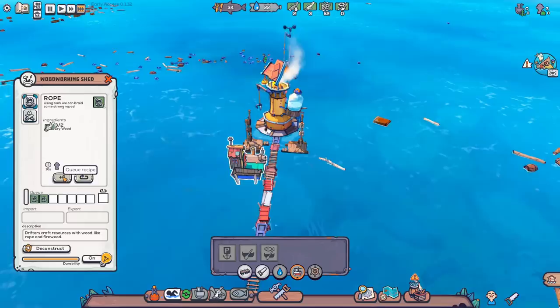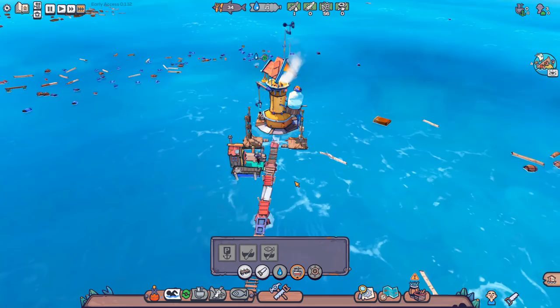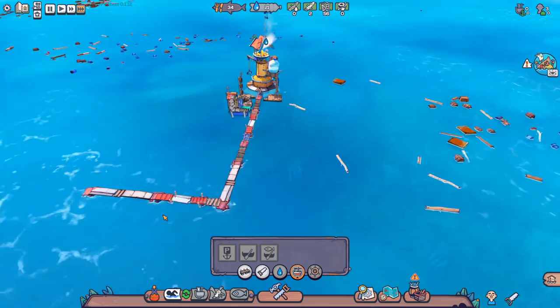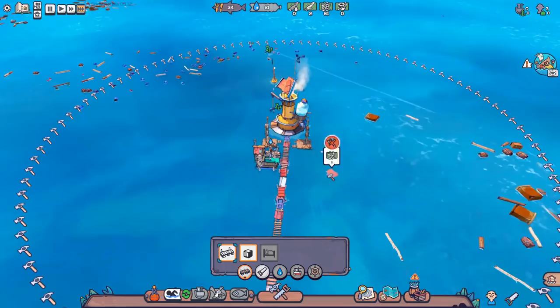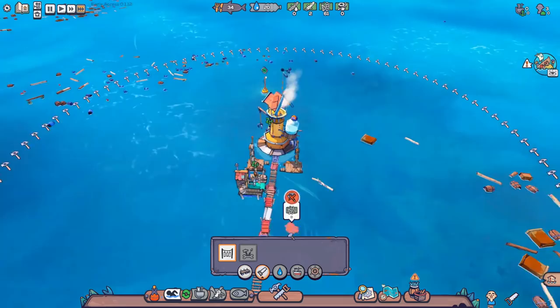Once it's finished, you just queue up what you want — firewood and rope are the options. I'm going to queue up four rope, which will allow me to put down a few mooring points. It's handy to have more rope than you need. I've continued on these docks — I like to stretch them out nice and long. You have a limited build area in this game. Those hammers on the outside mark the absolute maximum reach you will ever be able to build out to, no matter what. So it's usually a good idea to plan ahead.